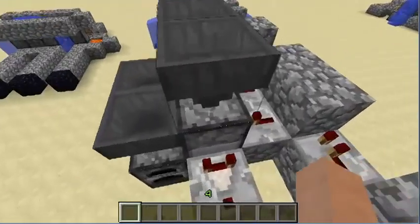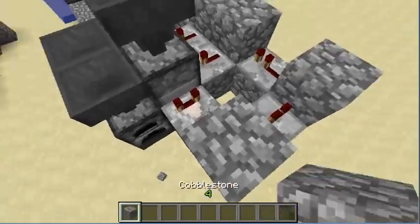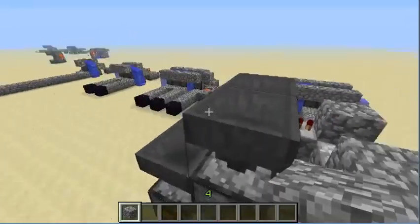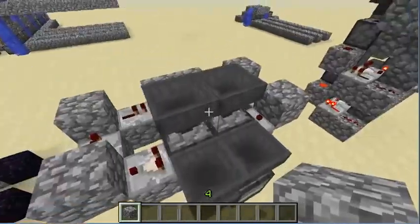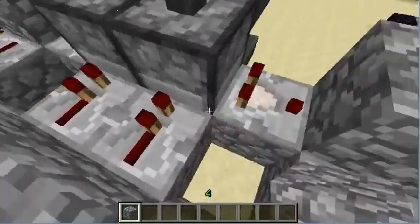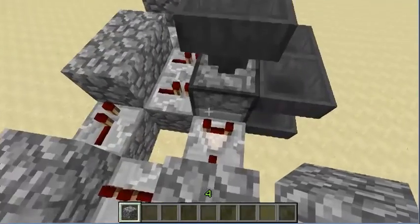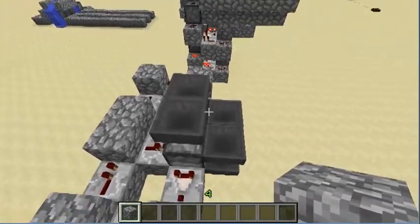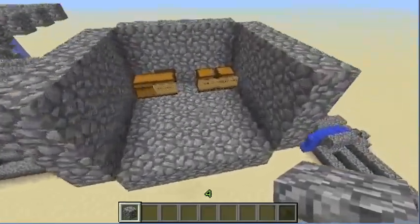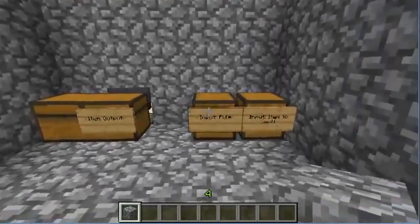The problem with this design is that you need a filtration system, and the only way to do that is to have these hoppers' power work — but that won't work because you need to have the items go into it. I found a way to do that with the dispensers, but that also requires a filtration system, which leads into a circular logic. But here's the newest one, the one that works.